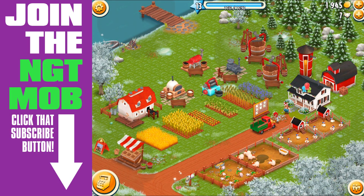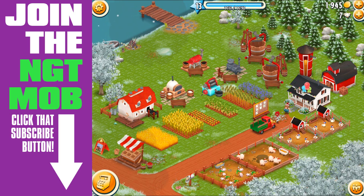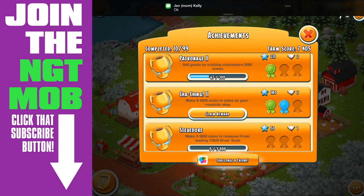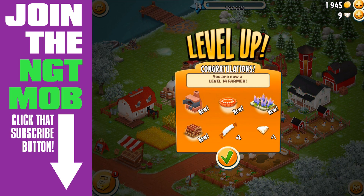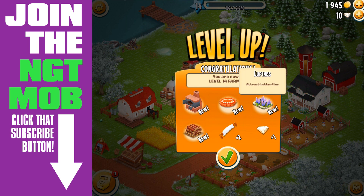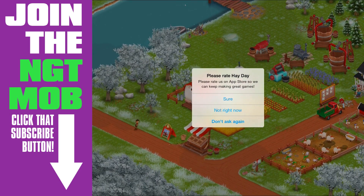Emily's here with me and this is Emily's farm - she's just about at level 14. She has an achievement here we're going to unlock, and hopefully when we unlock the achievement we're going to level up. Boom, level 14! So we unlocked the pie oven, carrot pie, lupines that attract butterflies, some more diamonds, plus two saws, and a wood pile.